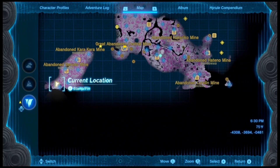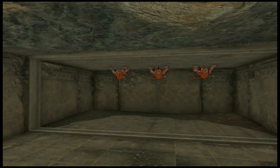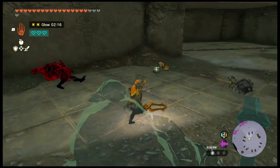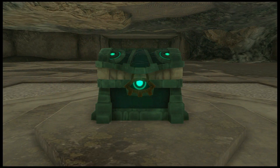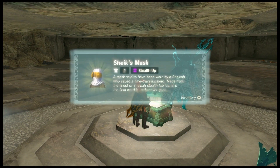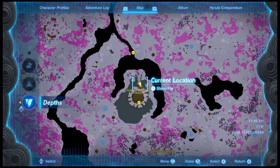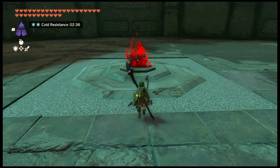Desert Coliseum. Let's see what's in the chest. Sheik's Mask.